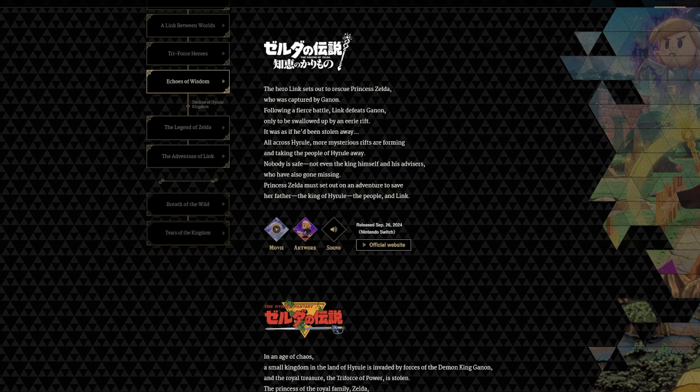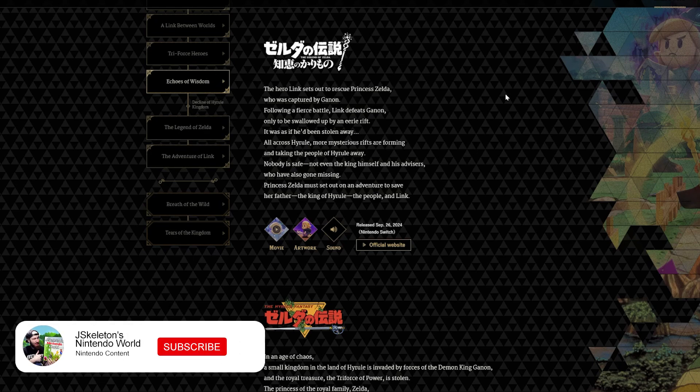After Echoes of Wisdom, we have the decline of the Hyrule Kingdom. Even though we're technically successful in Echoes of Wisdom — or may or may not be — there's a decline that occurs, leading into the original Legend of Zelda and then Adventure of Link, which is Zelda 2. After that, Breath of the Wild and Tears of the Kingdom for some reason sit over here alone. I'm not sure what they're planning to do with that, but at least we've got a timeline slot for Echoes of Wisdom.